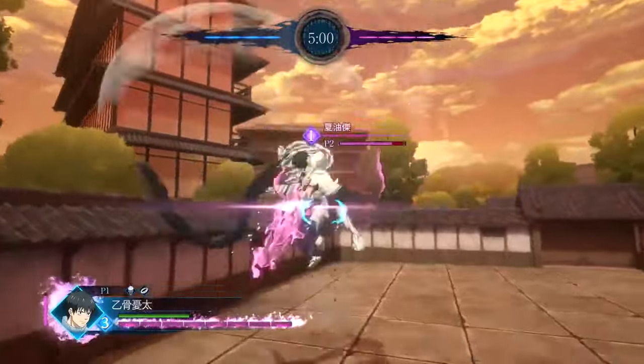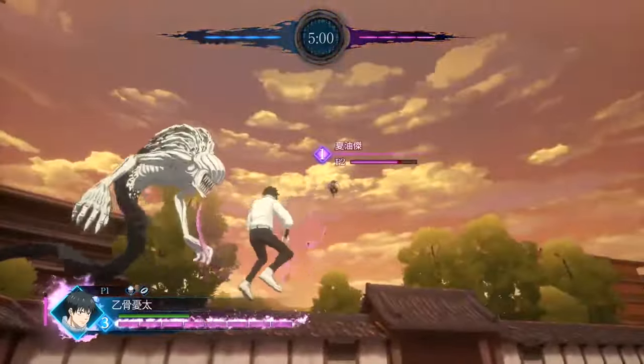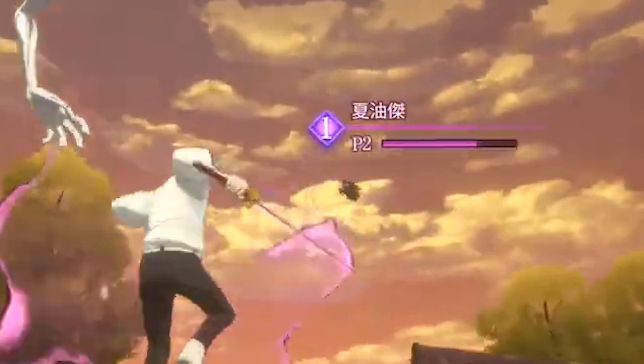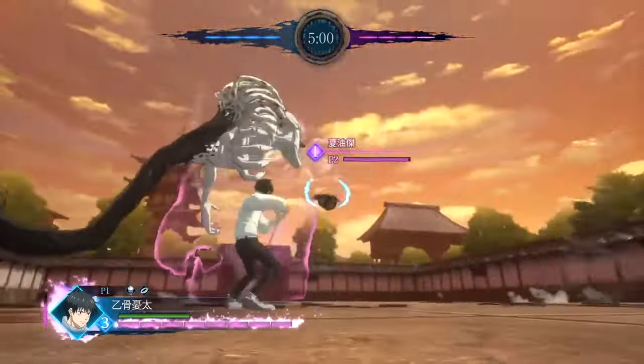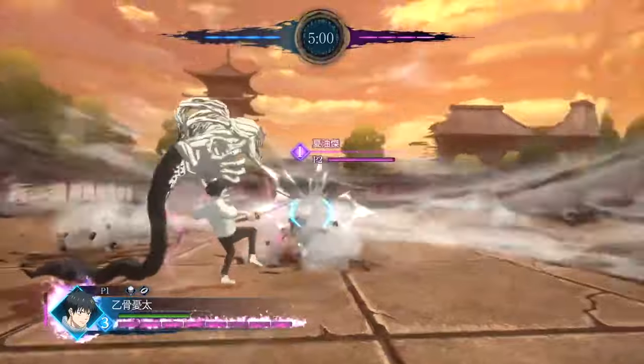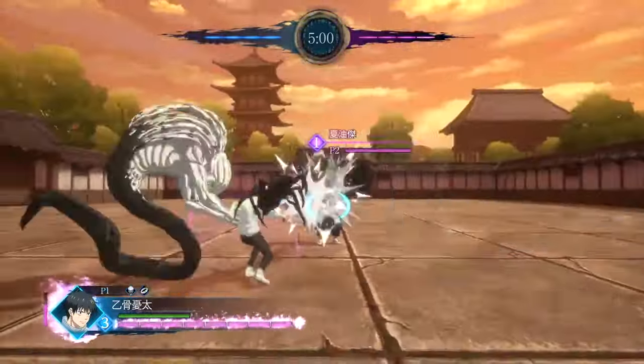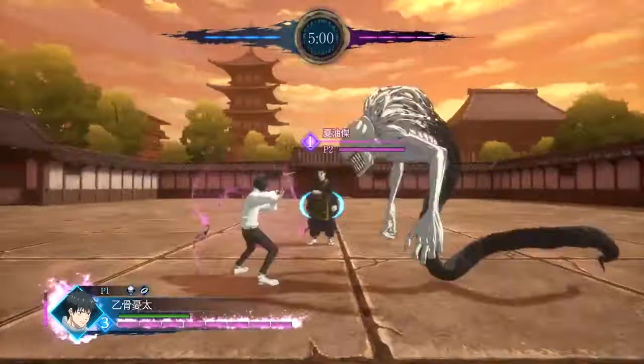We get to see Yuta follow up with Rika with some combos, and if you look at Gato's health that combo took off roughly a third to 25% of his health — that boy is absolutely insane when it comes to damage. In the next clip, Gato uses another ability which does hit Yuta, but then Rika proceeds to scream and basically covers Yuta since he was in the flinched animation, which then pushes Gato back.